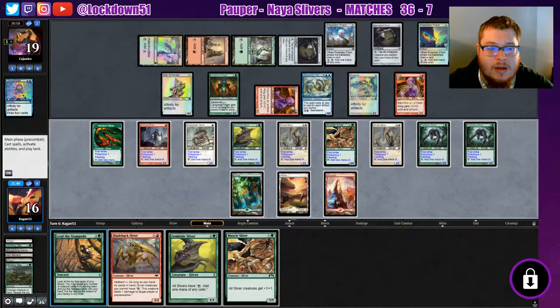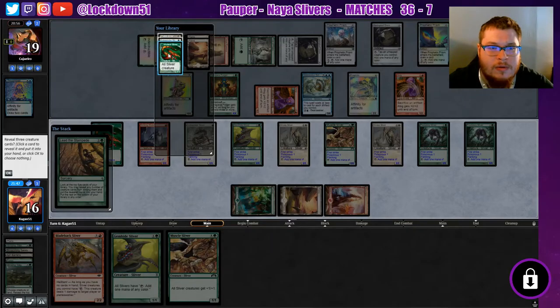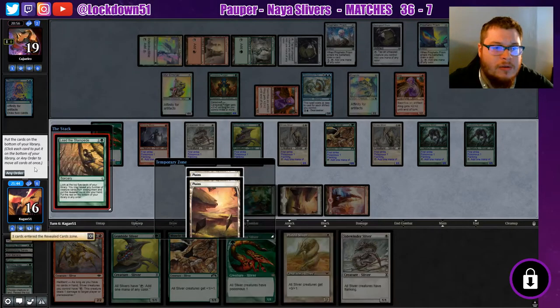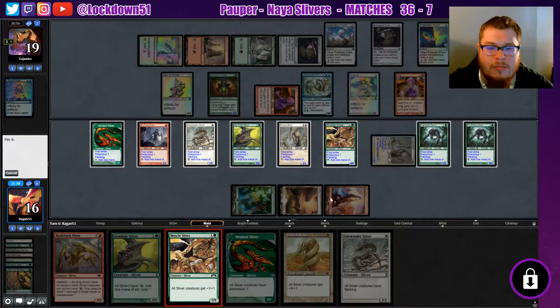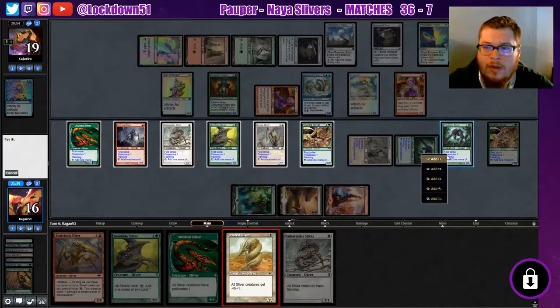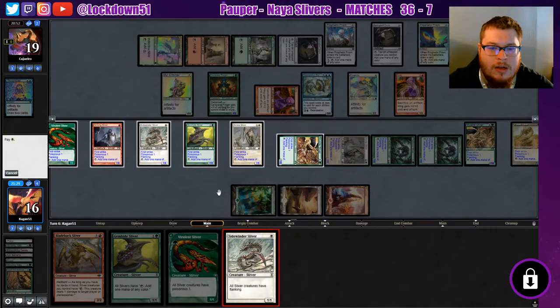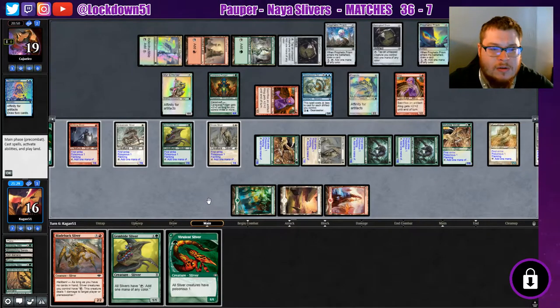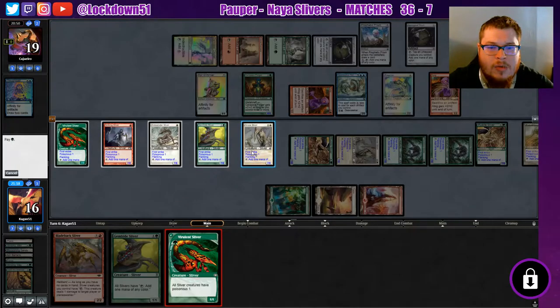I think we'll Lead the Stampede first. Let's see what we can grab — any order for these. All right, let's put down more lords. We'll definitely put down a Plated, and we will put down a Sidewinder. And we can put down another Vivalent and really make it hard for him — put down a Vivalent.